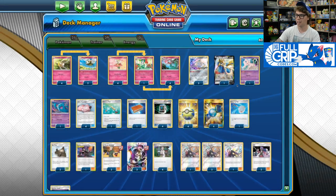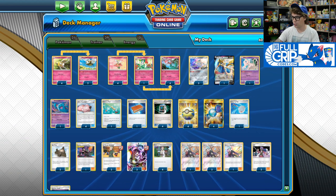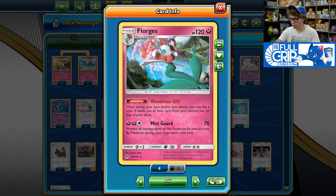So the goal of the deck is going to be to send up dolls every single turn of the game, forever. Now, you may say: Andrew, eventually you will flip Tails on Wondrous Gift and you will not be able to put a doll on top of your deck. Yes, so we set up multiple Florges to increase our odds of flipping heads.